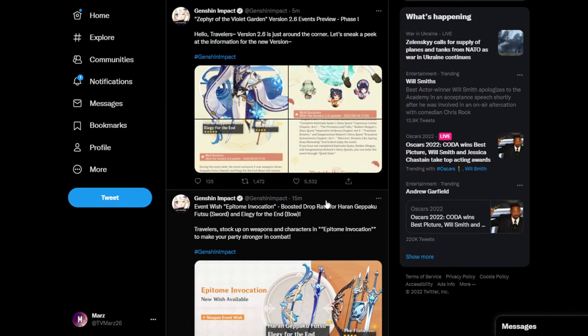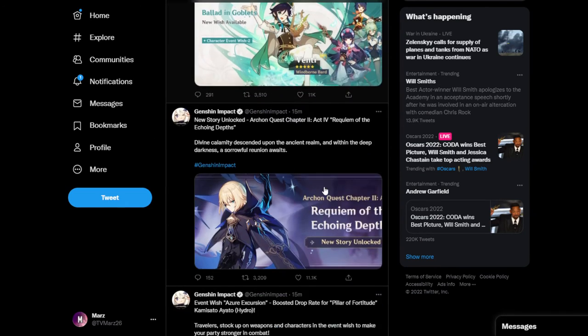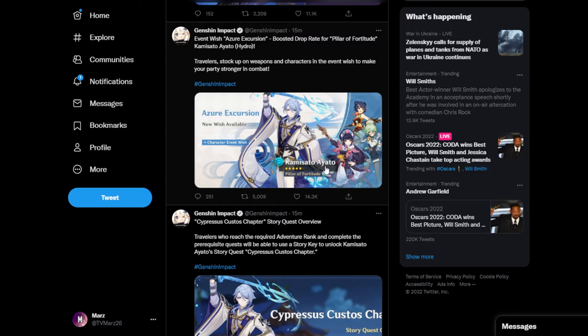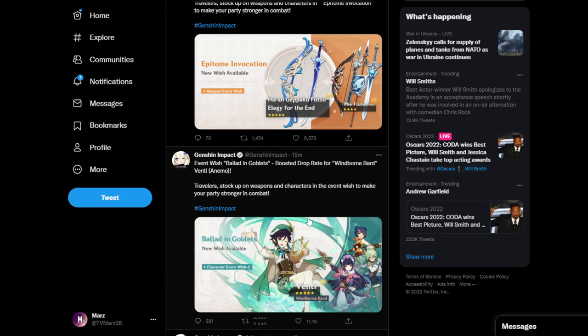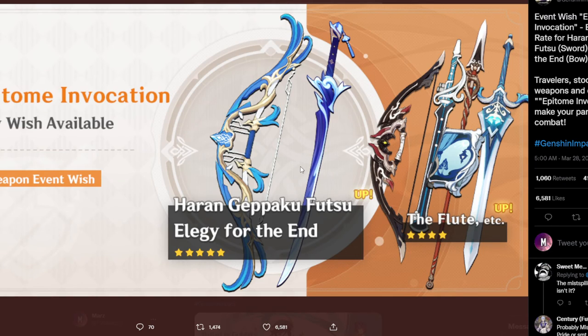I think that is going to be all. For summon or skip on Ayato, I think he's a really good character to summon for because of the 4-stars. So if you guys just want the 4-stars, it is a fine banner to summon on.